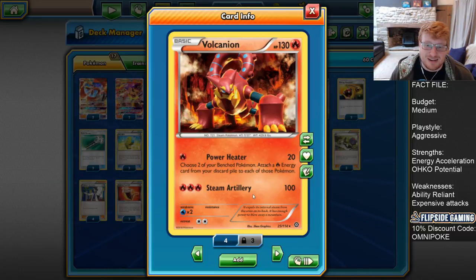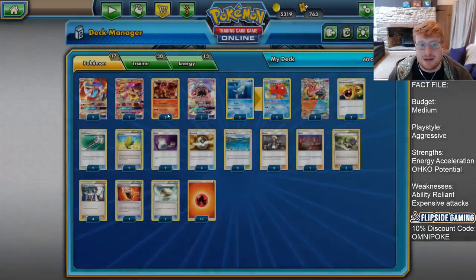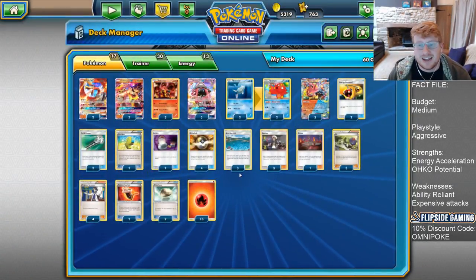We also have Steam Artillery for three fire, which deals 100. One Steam Up gets you over things like Trashalanche Garbodor. It knocks out Garbotoxin Garbodor as well in a single hit. You can have Fury Belt and Steam Up to even one-hit knockout things like Lele's. Steam Artillery is still really efficient, and there's a lot of decks that don't like hitting 130, let alone 170 on a non-EX. He's just a really big problem and absurdly good for a single prize Pokemon.